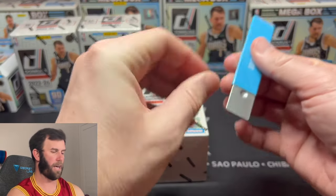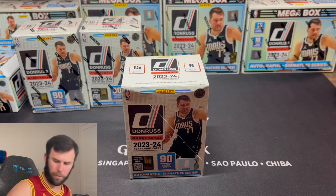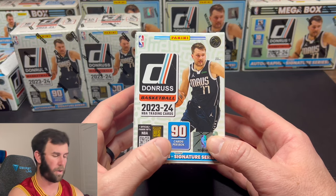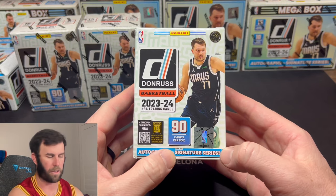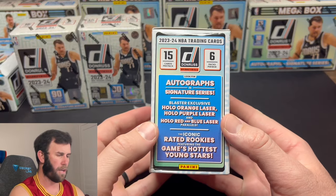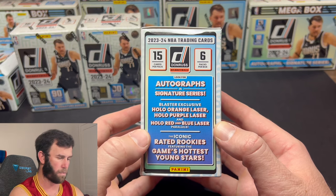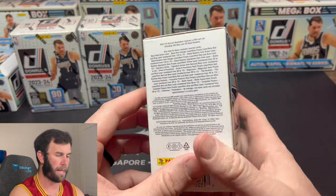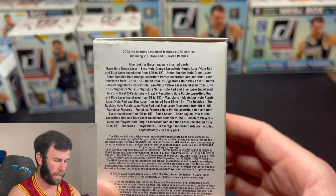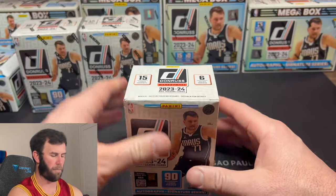We got three blasters today — these retail for roughly around $30, though I think you can get them in-store at Walmart for about $27. We're going to get tons of cards today, 270 cards total, 90 cards per box. You can get autographs in the Signature Series, which I believe will just be a sticker auto on the base cards. You can also get hollow orange lasers, hollow purple lasers, and hollow red and blue laser parallels. The Iconic Rated Rookies feature the game's hottest young stars — that's what we're after.